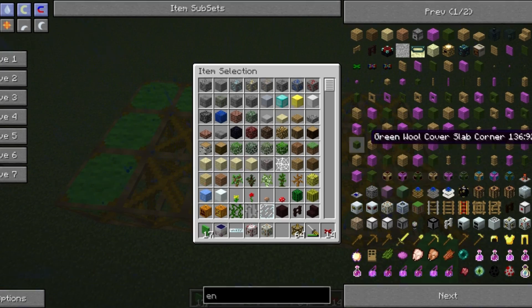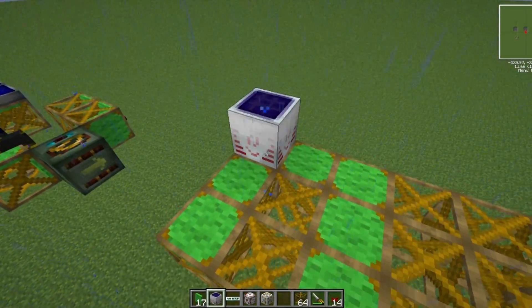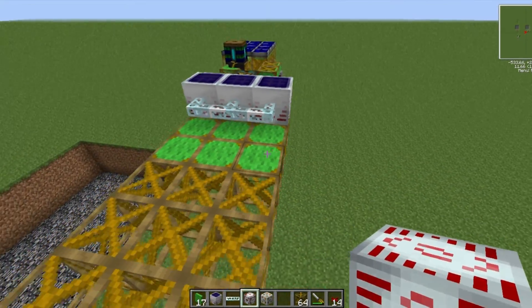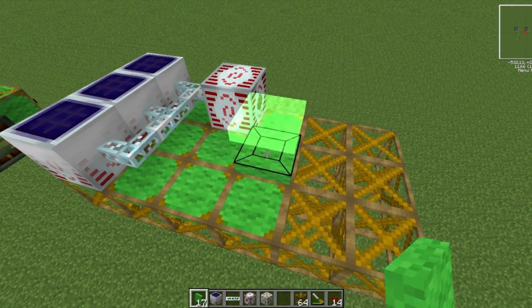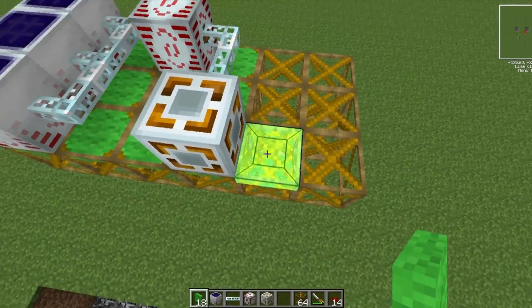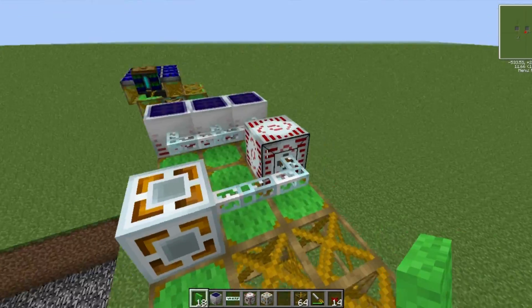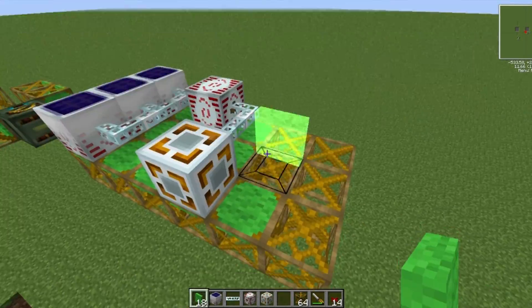Again it doesn't need to be that high in equipment — I'm just using the best option because I'm in creative. We're going to get an energy link, and I'm going to turn off rain because rain is horrible and miserable. So I'm going to put down my three solar panels, link them up with glass fiber into an MFSU, which I'm going to link down into an energy link, and that is going to be right next to the quarry — since we can't have any conductive pipes — so this is where the quarry is going to be placed.